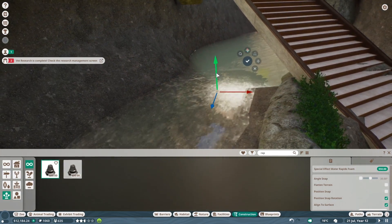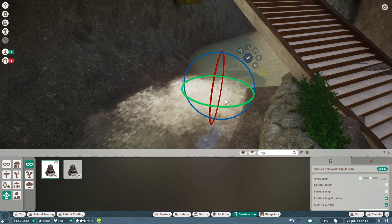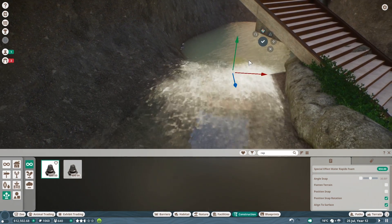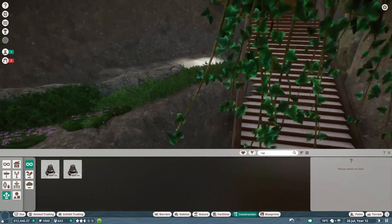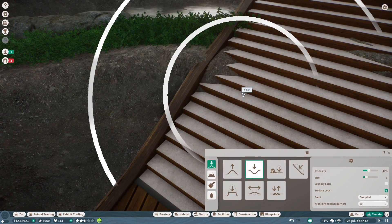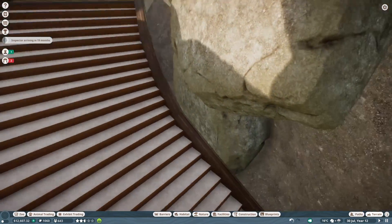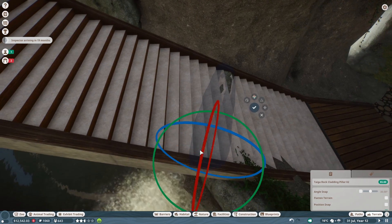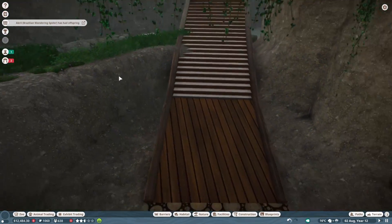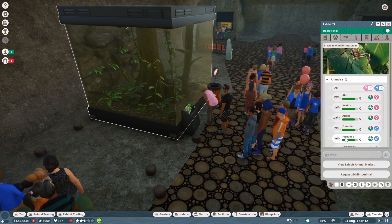I might need to adjust the terrain here a touch more. Hopefully no one trips on their way down. Our wandering spider has had some offspring — heads up. We're also going to be adding some new exhibits over here. Let's go ahead — this has been suggested a couple of times — to get rid of all the males. I should probably get rid of a lot of the females here as well. This is just a lot of spiders. There's an uncomfortable amount of spiders.